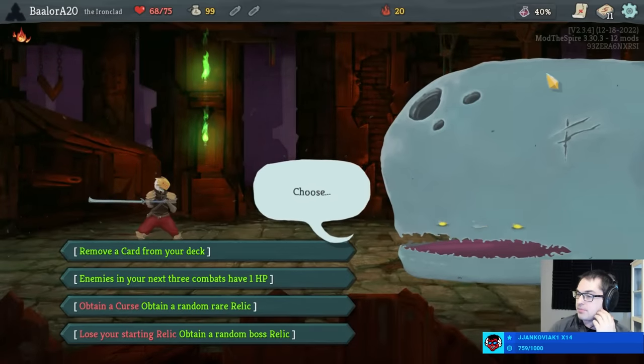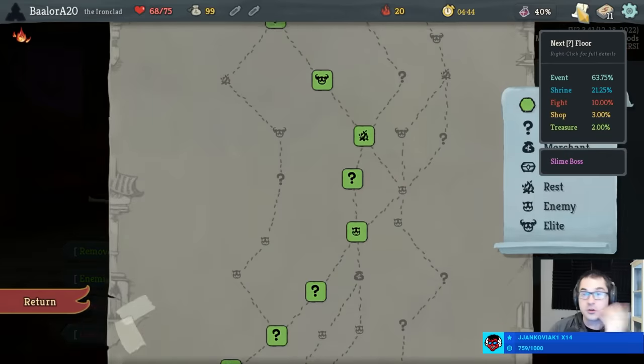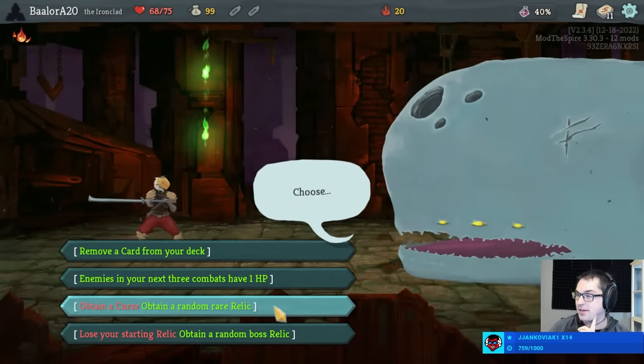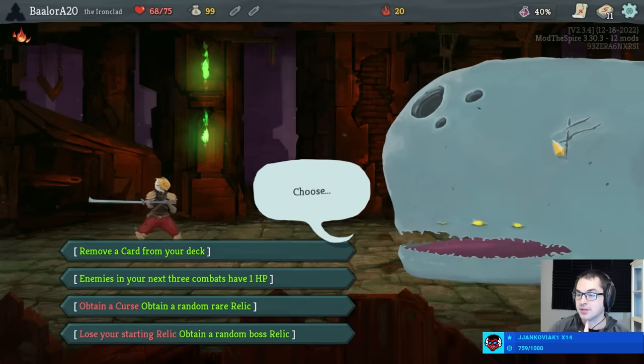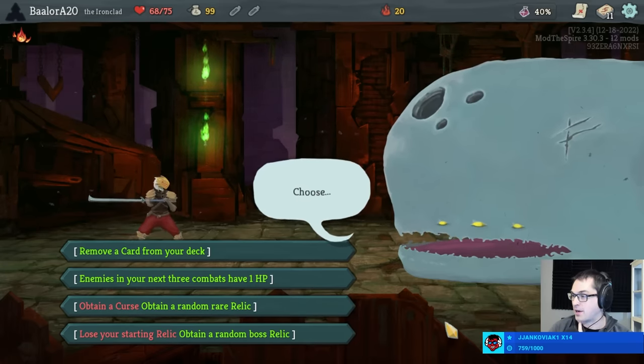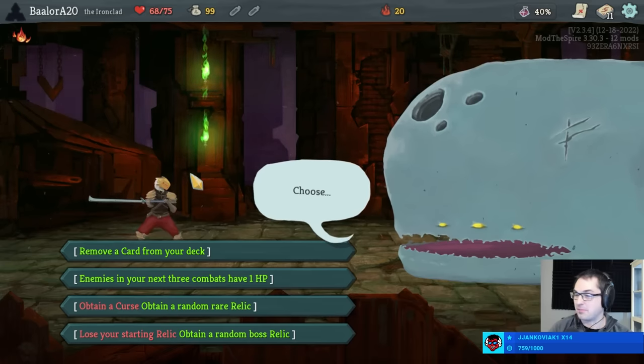I don't think it's the right pick here, although it could be — it really does depend on the specific relic. If it's Dead Branch, then yeah, you should click this button. But you don't know if it's Dead Branch. How did I remember all those? I had the wiki open, just to be clear. I opened up a browser tab and looked at the wiki — I did not remember them all.